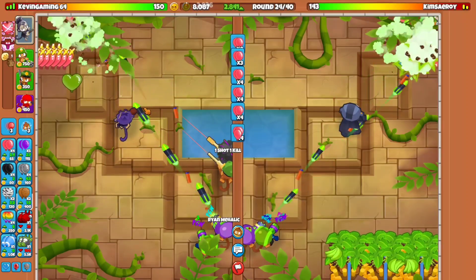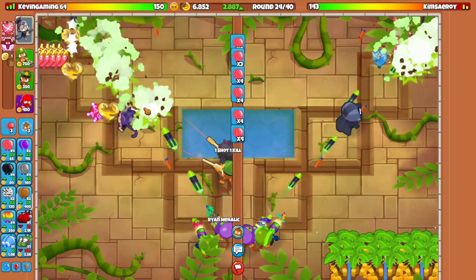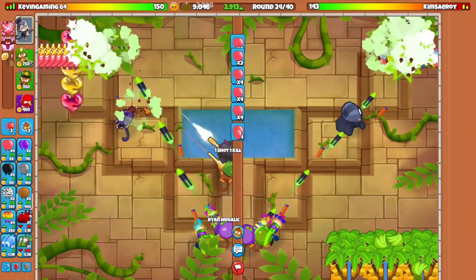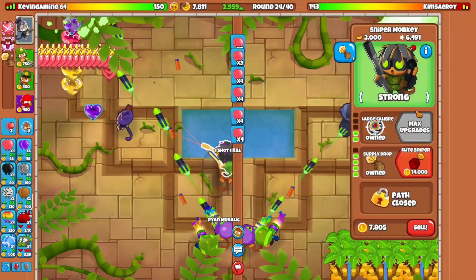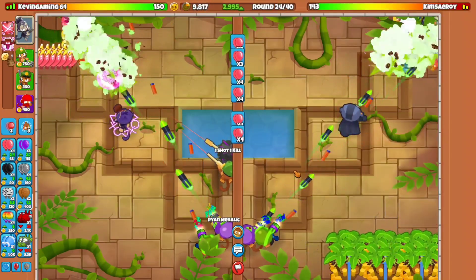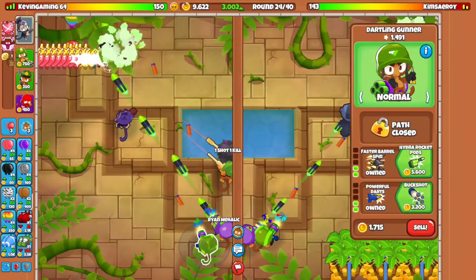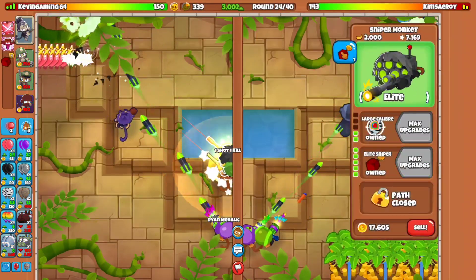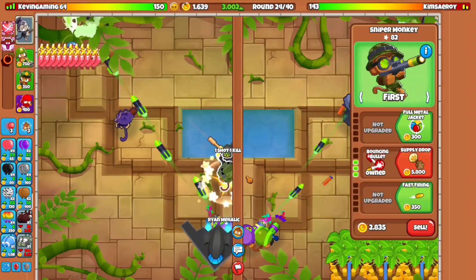So good thing we got a better advantage here with the strategy, because I know I have never used Darling Sniper Ninja before. Right about now, I think the better way we want to go for round 26 is going to be the DDT popping power, because we definitely need to go ahead and go for the MOAB, because the MOAB can easily help out dealing those stuffs here.